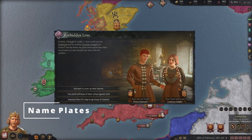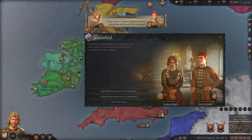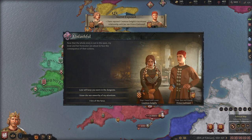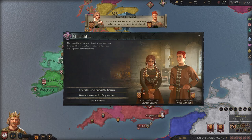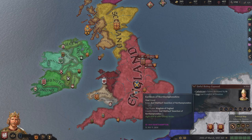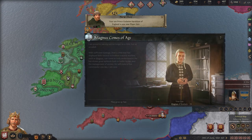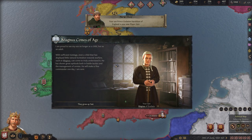Number 4: Nameplates. This mod I just can't believe is not in the base game — it's a simple quality of life improvement but still one of my favourites. It adds a person's name, title and dynasty straight to the event's pop-up. It just saves a bit of time working out who is who — you know, if you've got a war going on and a pop-up comes up, instead of having to click on them and figure out who it is, you can make quick decisions knowing exactly who they are, where they're from and what titles they hold.